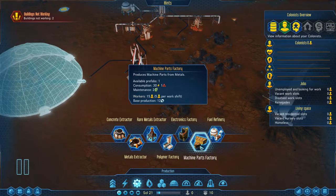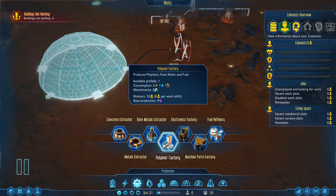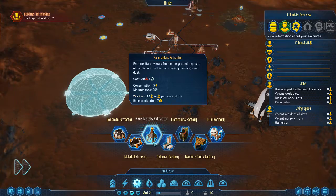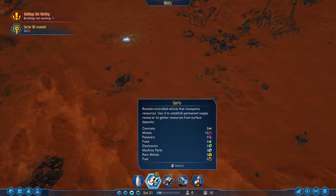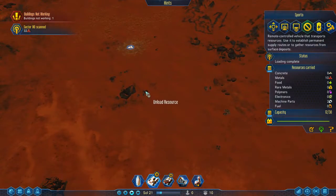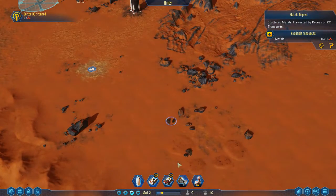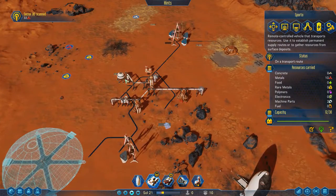Where's the dome? Oh, does that go in a dome - like, in a dome? This is theoretically outside though. I screwed myself up. Is that where the rocks are - the metal rocks? There we go. Sporto, gather all the resources, bring them here. Everything's running again.